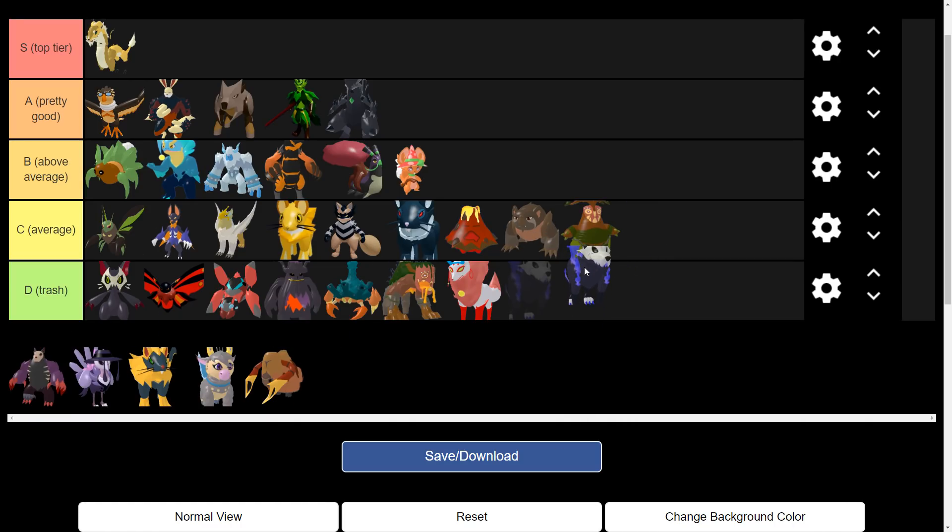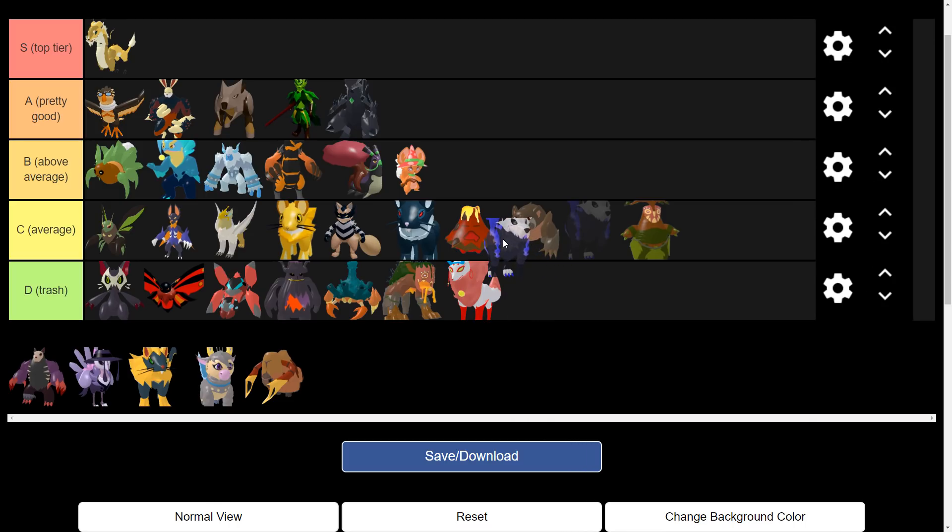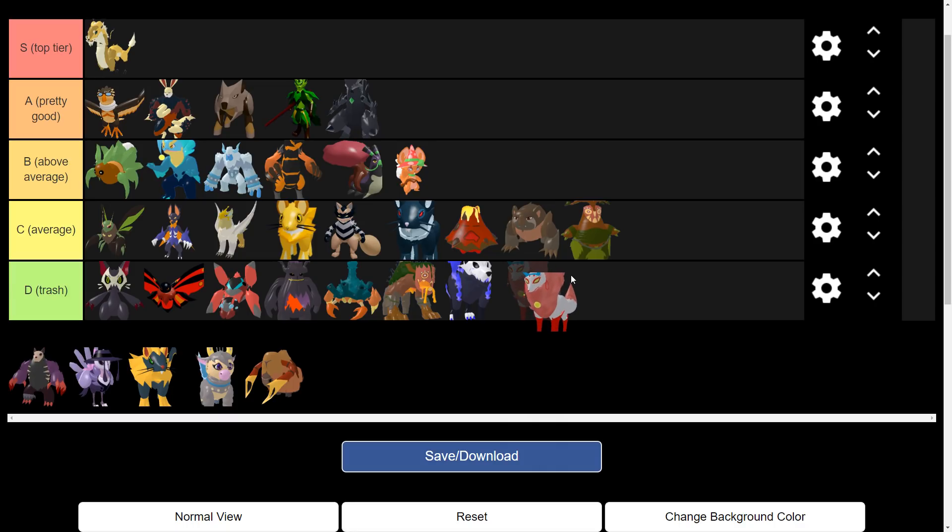Revenanton — I know it got a new ability, Flame Breath, but it's still pretty trash. Its typing just doesn't help it at all. For now I'm gonna put that at trash — we'll see later because I haven't seen it used much, but for now it's trash or average. I'd put it at trash.